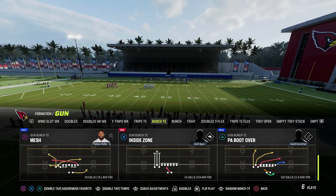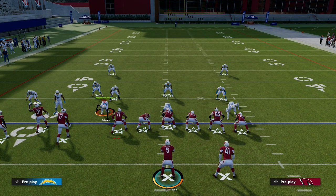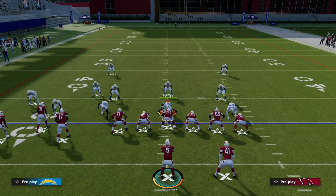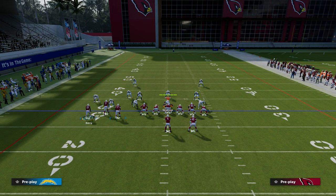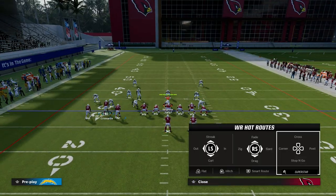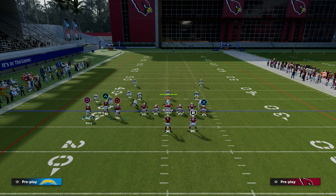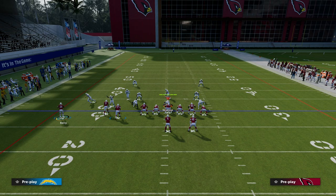PA Boot Over out of Bunch Titan — this is a really good setup, really good against man coverage specifically. What I like to do is put our Titan on a Titan apprentice post. Because of that post, we're going to take the left side slot receiver Cromartie and put him on a clear out, like a streak or a fade to clear out the space. Then we take the outside bunch receiver and put him on a slant, giving us a couple different high-lows over the middle of the field.